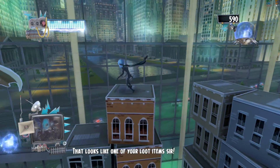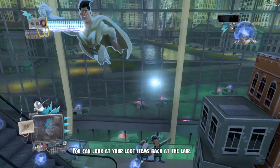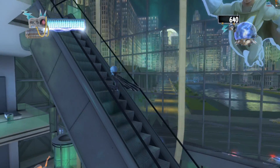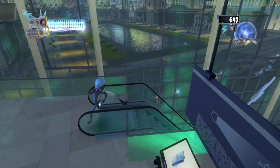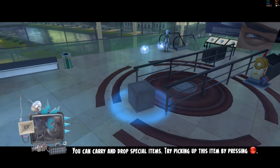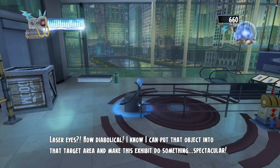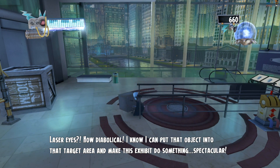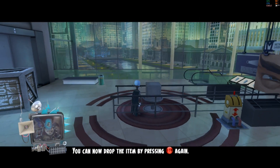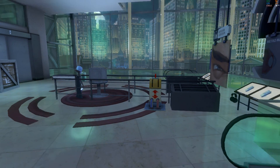That looks like one of your loot items, sir — you can look at your loot items back at the lair. You can carry and drop special items. Try picking up this item by pressing the interact button. Laser eyes — how diabolical! You can now drop the item by pressing the interact button again.